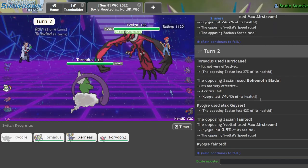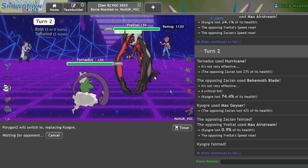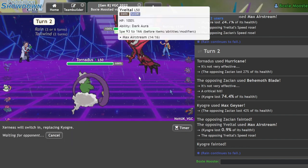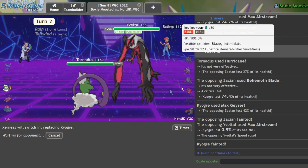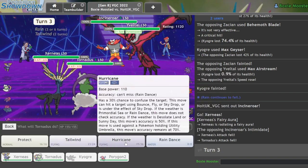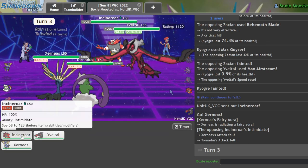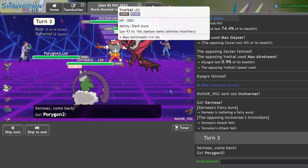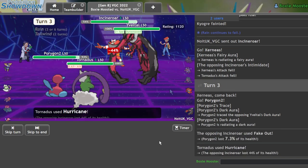The double seems to have worked out — he was actually faster, interestingly enough. But here I can go P2 pretty safely. Actually, I can Geomancy for free. Yeah, because I have Tailwind up. It depends how fast this Yveltal is — that's a pretty big factor. If Rillaboom or Incineroar comes up then I just switch in my P2. I'm going to Hurricane the Incineroar because I'm more concerned with that. I'd rather get chip damage to stop it from living a plus-two Moonblast or something.